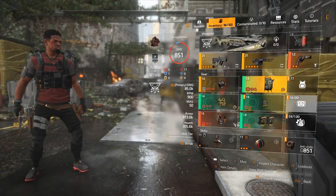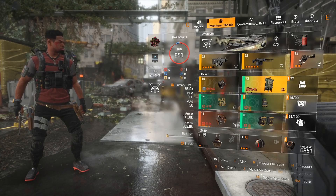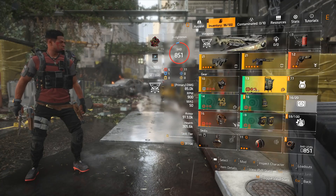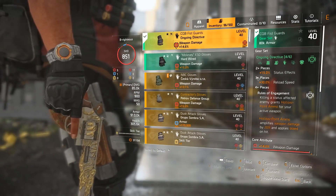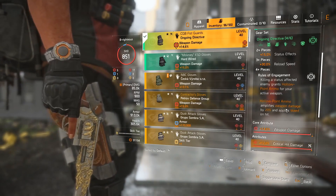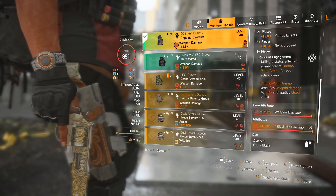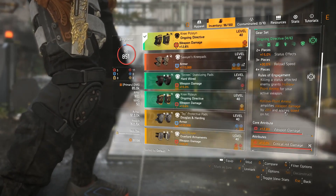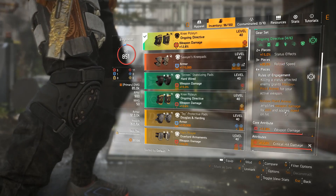Everything in this build causes bleed: the Regulus headshot kill, the crossbow ammo, and killing an enemy with a status effect — they're never not going to have a status effect. For the gloves, fortunately you don't need to worry about a stat already being there because Ongoing Directive already comes with a weapon core, so just roll crit. The knee pads are in the same boat — find Ongoing Directive knee pads and roll crit. Simple as that.